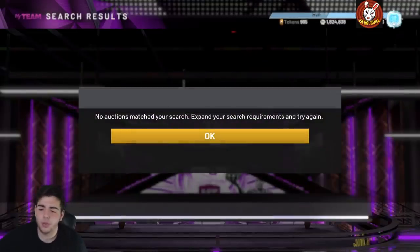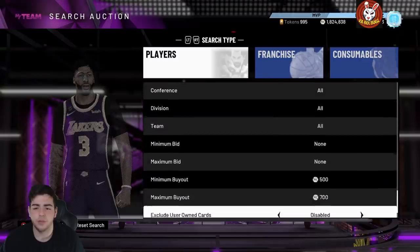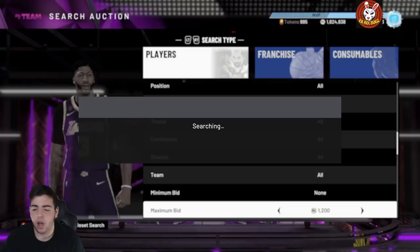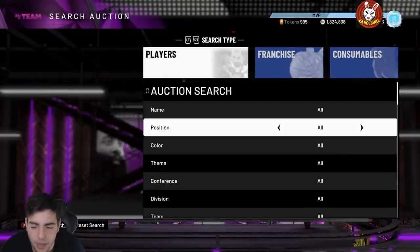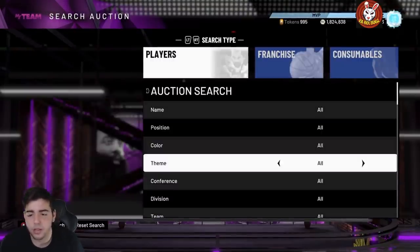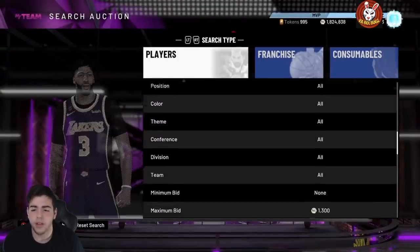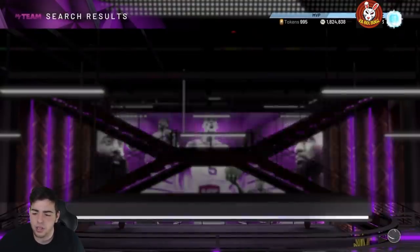Set your maximum bid to 650, 700 — whatever you want — and just continue to refresh. Raise the maximum bid over the buyout, that's all you do. This filter is pretty deadly. All these filters are definitely a lot better on PS4 — for some reason Xbox has been really slow, probably because everyone's rage quitting on the auction block. The auction block is literally broken on Xbox and it's the most frustrating thing.